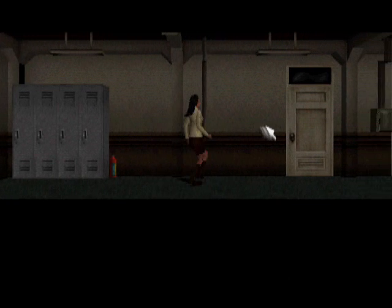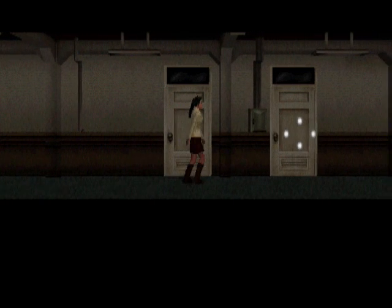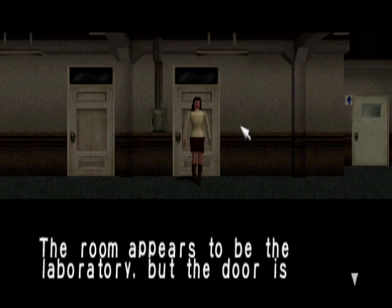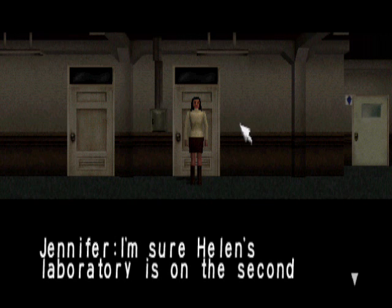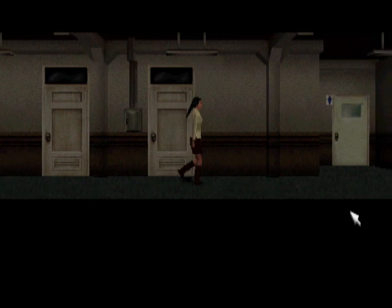Good, he's not in there. What about here? There appears to be a laboratory but the door is locked. I'm sure Helen's laboratory is on the second floor. All right, let's go there then.